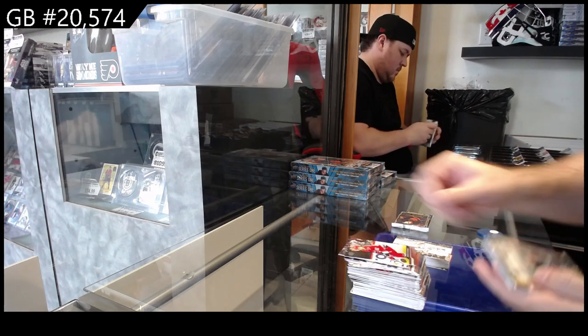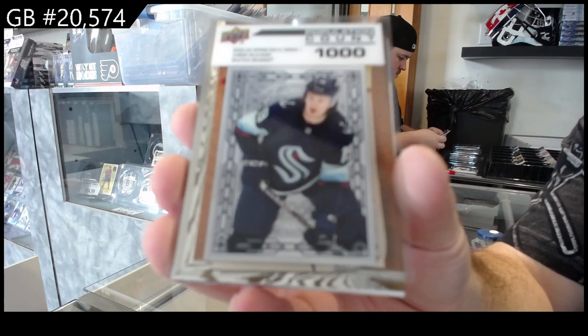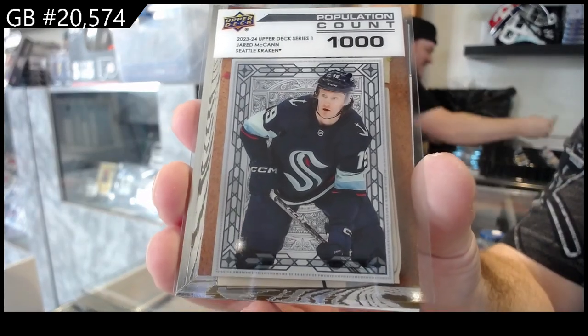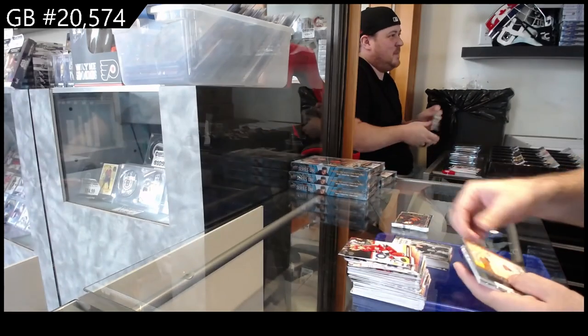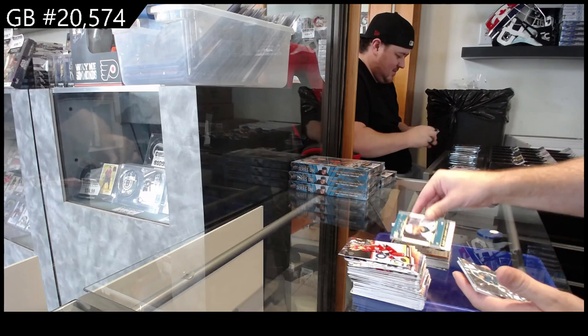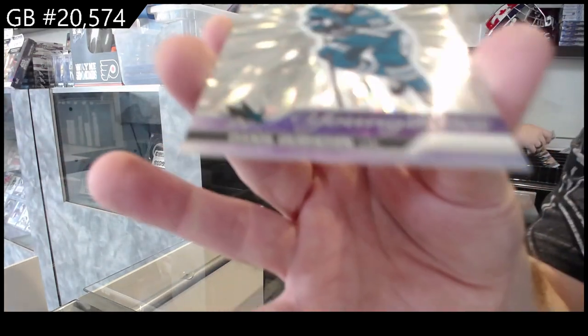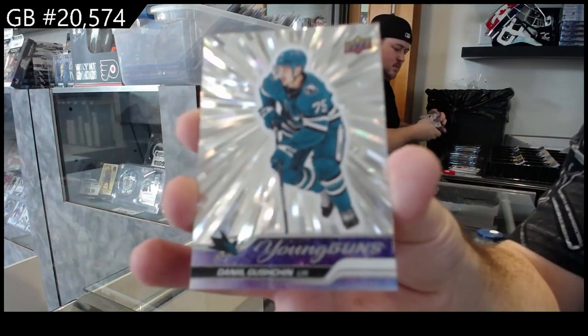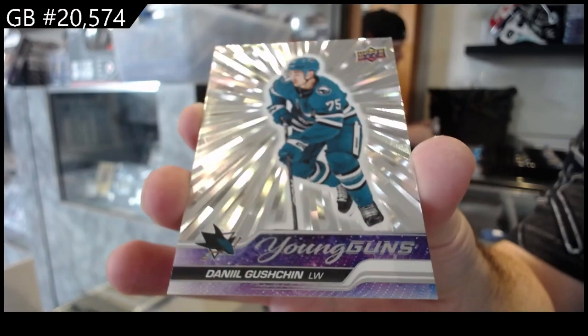We've got a Population Count 1,000 for the Kraken of McCann for Seattle. Teacher's Pet of Fiala for LA, Honor Roll of Carlson for the Sharks, and we've got an Outburst Young Guns of Gushin for the Sharks. Sweet — Gushin.